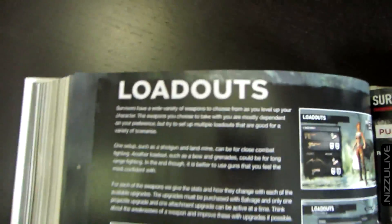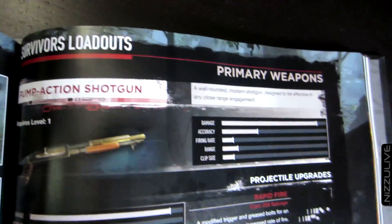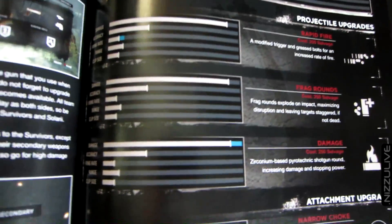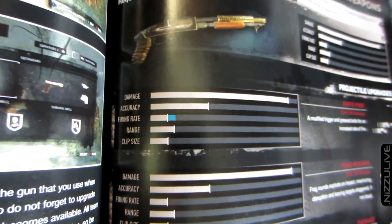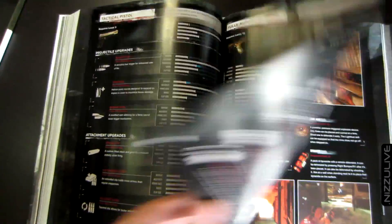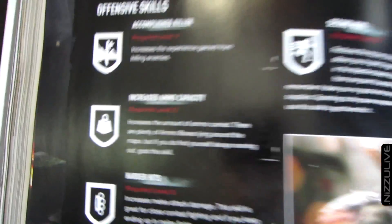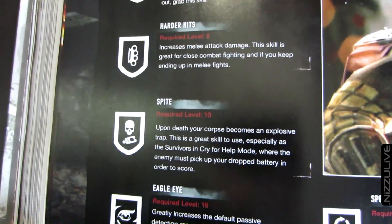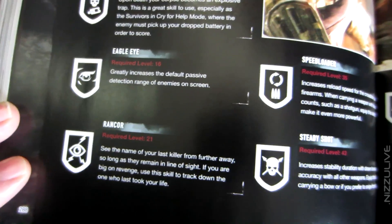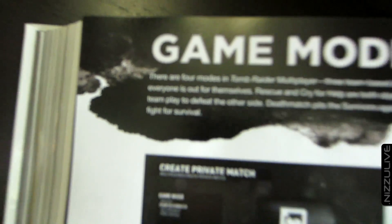A huge section on loadouts and primary weapons. One setup such as a shotgun and landmine can be for close combat fighting; another loadout such as a bow and grenades could be for long-range fighting. In the end though, it is better to use guns that you feel the most confident with. A huge section on all the loadouts, all the different upgrades for each weapon. Loadout skills - as you level up you can purchase new skills. The survivors and Solari share the same skill sets for offensive and survival skills. You need to be a certain level in order to unlock the skills.